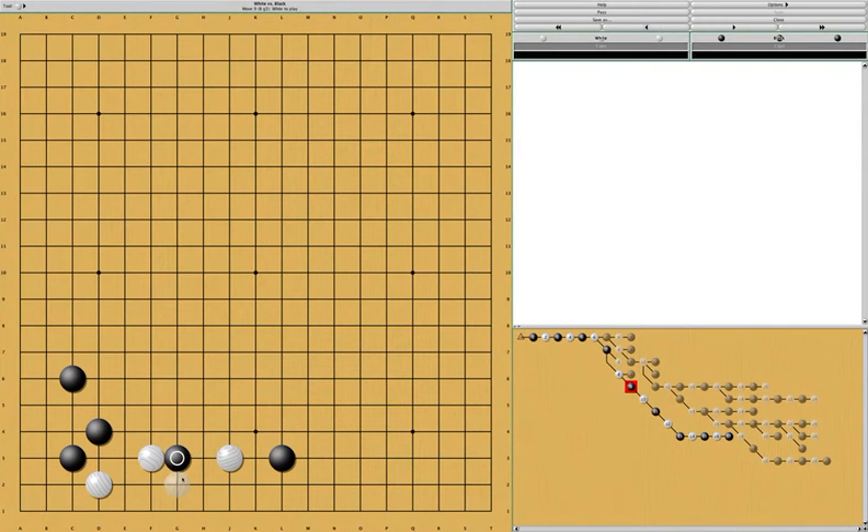If white plays here, black will cross-cut. Then white has the option to atari from this side or from this side. White should atari from the outside, because, as you can see, the result is that white gets a flower shape on the outside. So even though this looks like a pretty good result for black — since black gets a big chunk of the corner — it's actually not a good result for black, because white gets the flower shape on the outside.